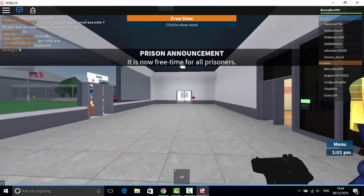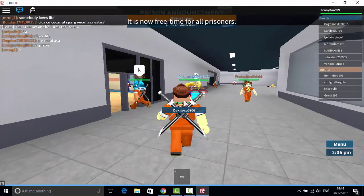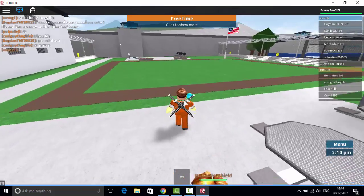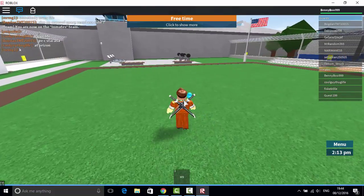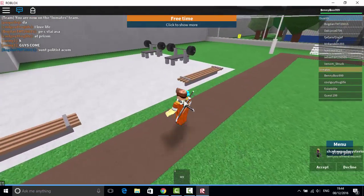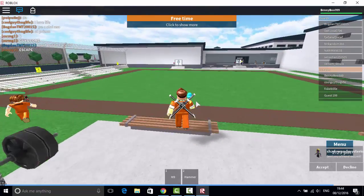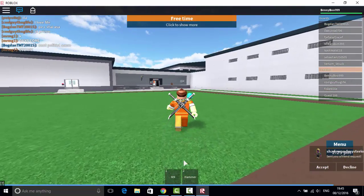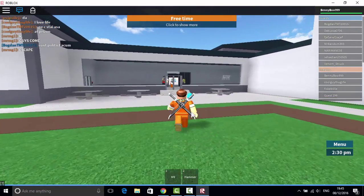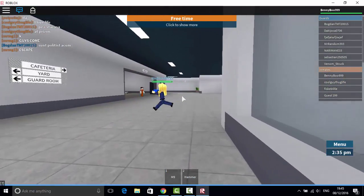I might try and kill some people. So guys, you don't want to suspect a thing. It's yard time, so what you want to do is race to the hammer. There'll be a hammer under this bench and you want to collect it. Just don't get out whatever you do, because you might die. And if you die, you'll lose it.